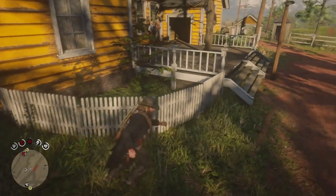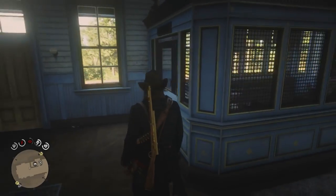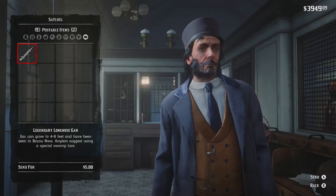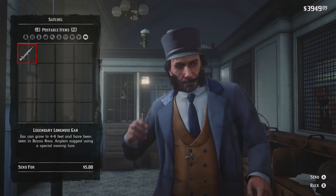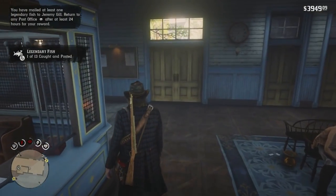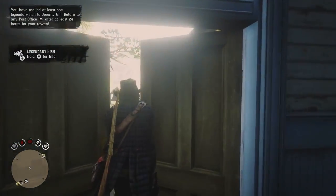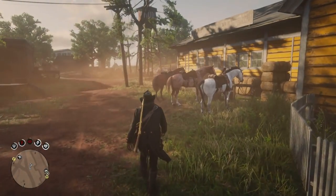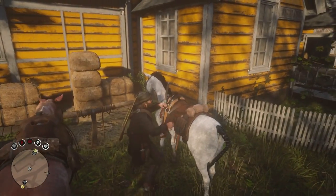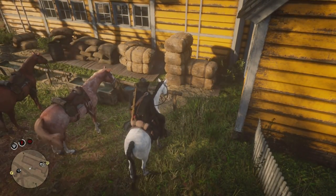We've made it to the post office in Rhodes. We're going to leave the gar on the back of the horse and come in to send mail — send it for five dollars. One of 13 caught and posted. Return to any post office after at least 24 hours for your reward. After all 13, you're going to get a solo quest to catch the 14th, which is a catfish. I believe we can now mail all normal fish to Mr. Gill as well, but I'm not 100% on that.